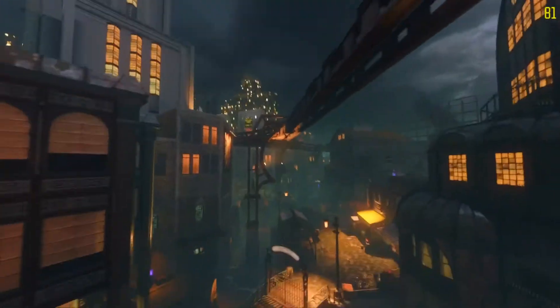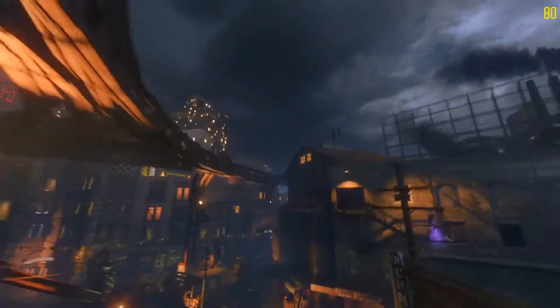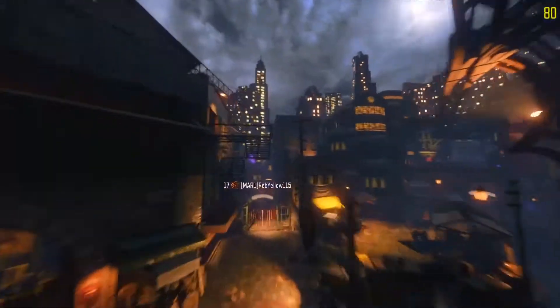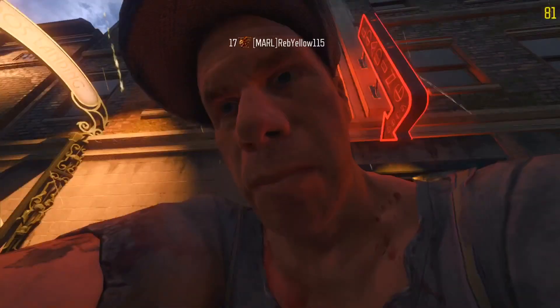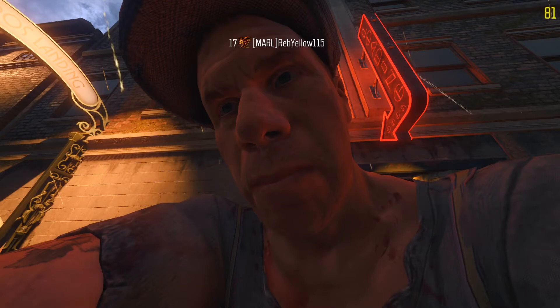Once this camera pans, you will see footage of the tram strategy. I got too much footage, I know. But yeah, you're gonna want the Bootlegger for this one with Deadwire, and Thunderball is going to be super helpful.